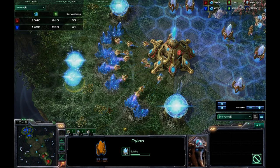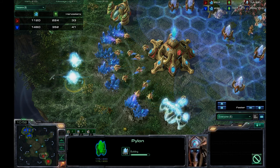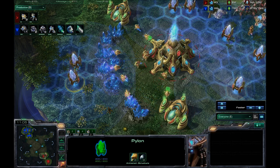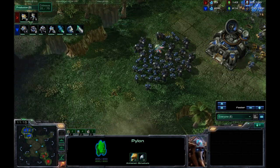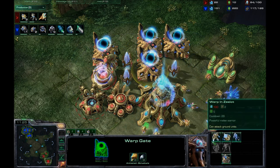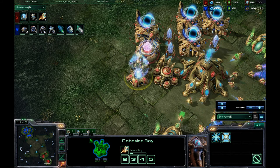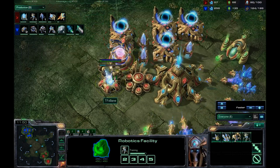Looking at the harvester count now, I am so far ahead. I'm getting 1,500–1,600 minerals to his 1,000–1,100, and I'm already getting more gas than he is as well. And I'm spending all of it. I'm really out-producing him right now. All he's got going are two probes at a time and a Colossus — nothing coming out of the gateways because he just doesn't have the income. The two-base, not-saturated setup is not enough for four-gate Robo with Colossus going.